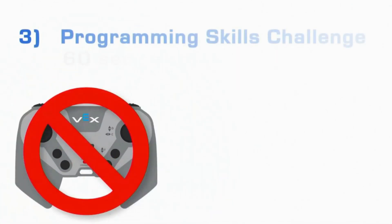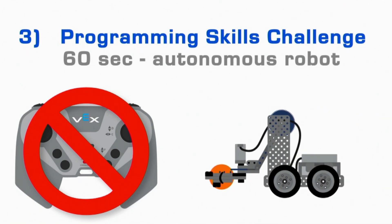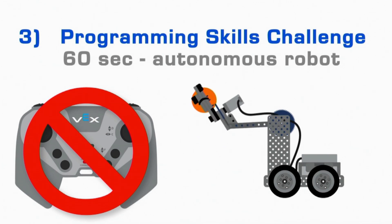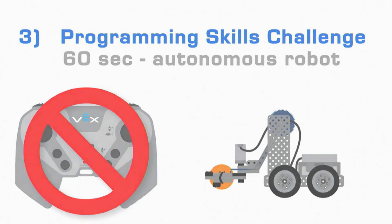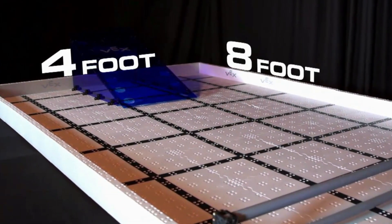Lastly, each team will also have the opportunity to play Programming Skills Challenge matches, in which they have 60 seconds of autonomous robot operation to score points — no drivers allowed. VEX IQ Challenge Bankshot is played on a 4-foot by 8-foot field.